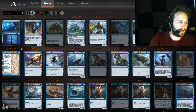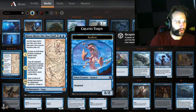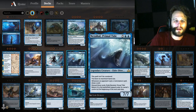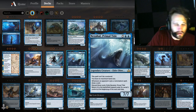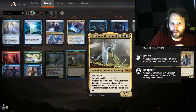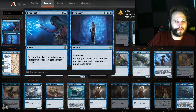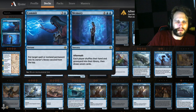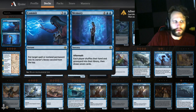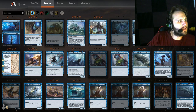What I really wanted to talk about in the seven-drop slot is Arixmethes, Slumbering Isle — it creates a body, taps all your opponent's stuff, and you gain control of something. It adds a lot of value. I've put one or two copies in the sideboard a lot and it has never paid off, but it is the funnest of the options. Realistically, Nezahal, Primal Tide is where you want to be — it costs seven but you draw a lot of cards. You can also have Commit in the sideboard if you're that kind of player.